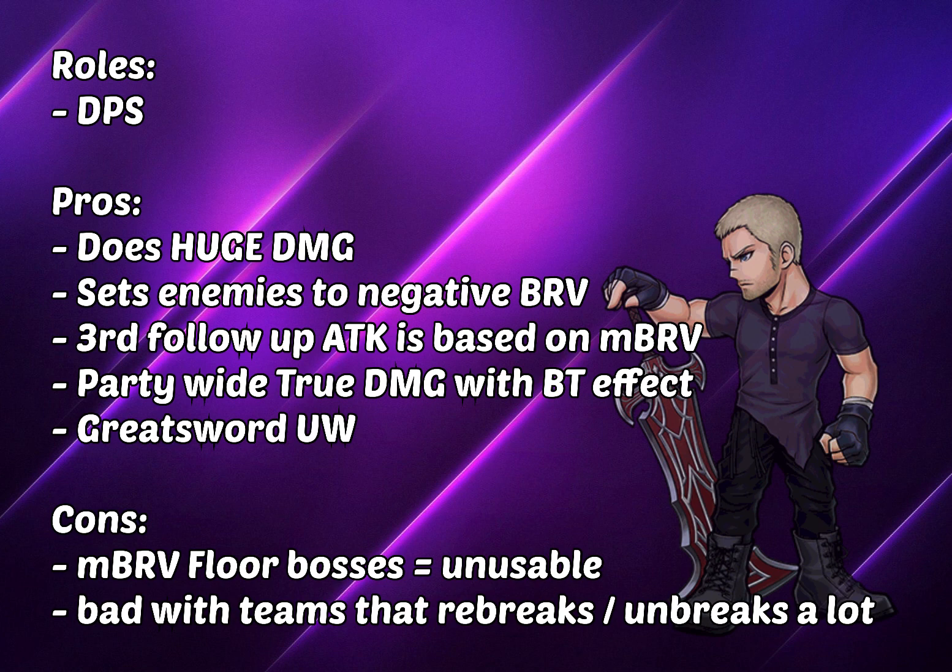Jack is also really bad with teams that re-break or unbreak the enemy. For example, Ardyn, Lightning, Noelle — all of these are really bad with Jack because only Jack himself can set the enemy to the negative region. If you use Jack's FR, you want the enemy to constantly stay in the negative region even when your party attacks it. If your party re-breaks it, and since it's not Jack doing the re-breaking or breaking, it will set the enemy to zero bravery and they'll just stay broken without the negative bravery, which will highly affect Jack's own FR HP damage bonus.